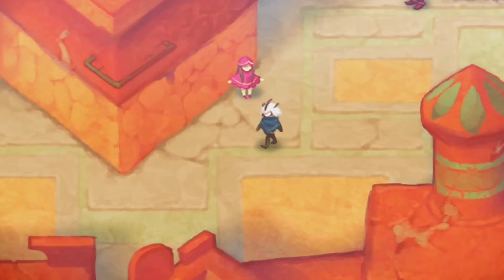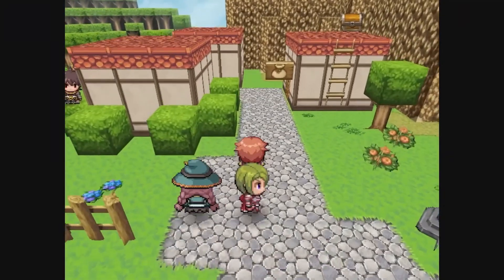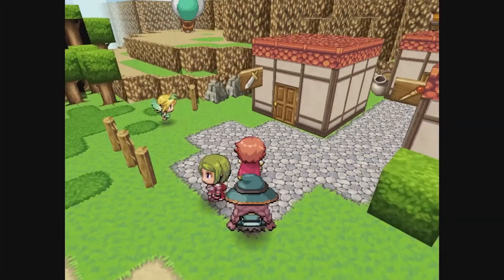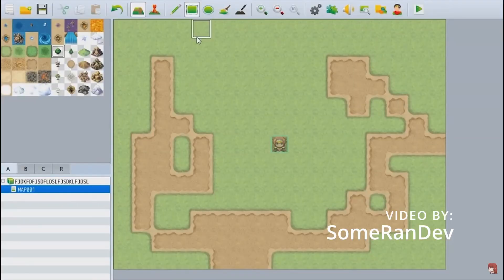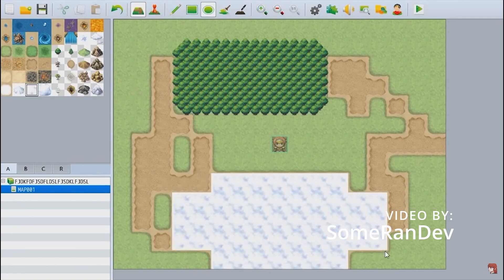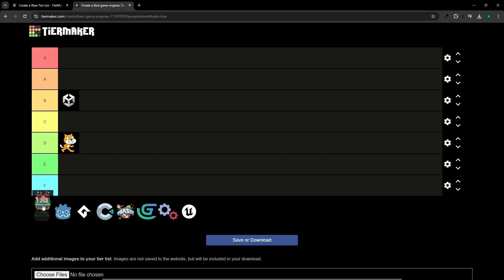Next, RPG Maker. This engine gets lots of hate because there are many really bad games made with it, but I think some of that hate is undeserved. It's neither powerful nor flexible — I mean, it has the word RPG in the name, so obviously you're not gonna make shooters with it. But this is also an advantage: if you're sure about wanting to make an RPG, it's a great option. Take a look at Fear and Hunger or To the Moon — amazing games developed using RPG Maker. It's really easy to use, so if you want a story-driven RPG without worrying too much about the programming aspects, then go for it. It's also a one-time payment, so I think it deserves C-tier — but only if you want to make RPGs.